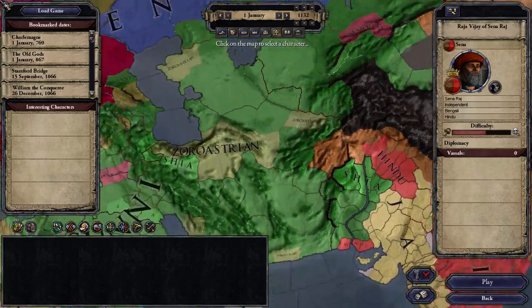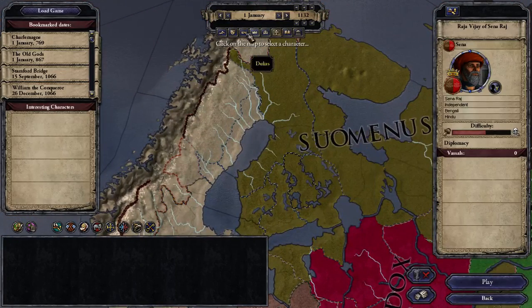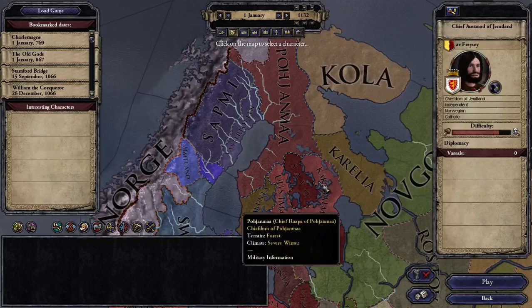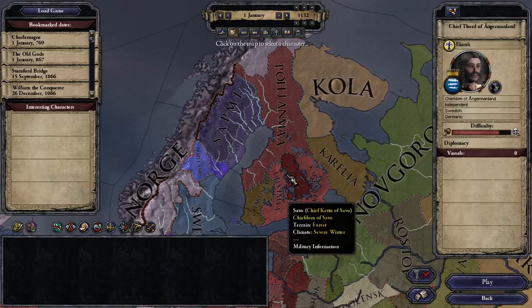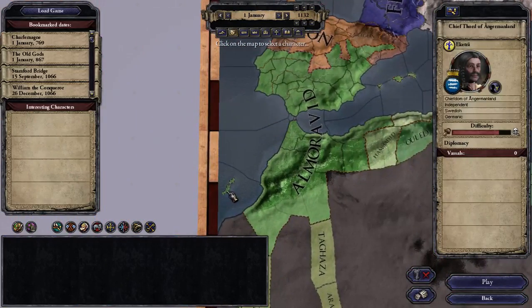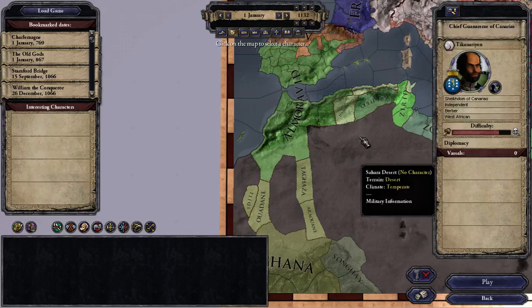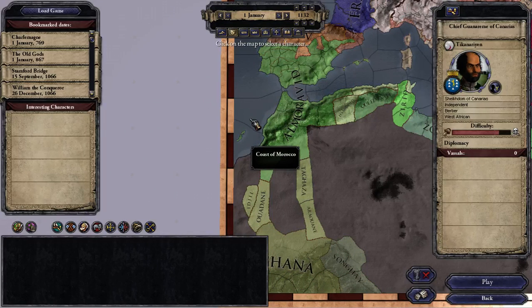Another interesting thing at this starting date concerns religion in Sweden. Most of it is Catholic, but some rulers are still Suomenusko and Germanic, even though the people they rule over have already converted away from the old gods. Also notable: the West Canaries are still present at this date — they are the last holdout of the West African faith, as the remaining counties on the mainland have no believers left.